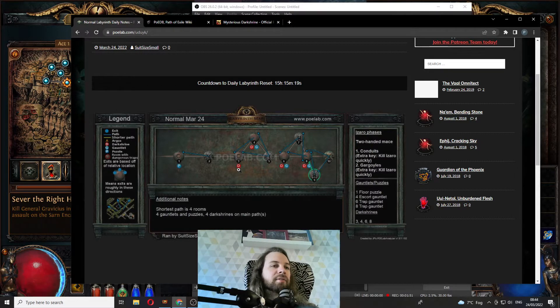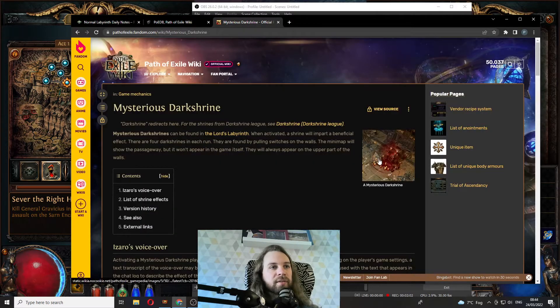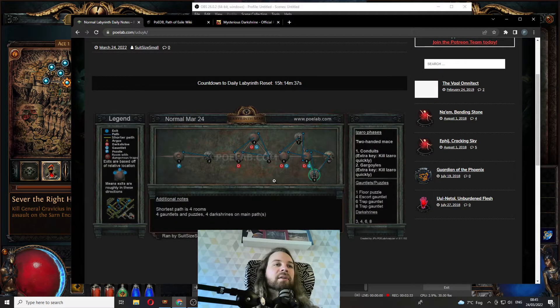Any room marked with a D is a room that has a dark shrine in it, and the dark shrine gives you a variety of powerful buffs. When you're in one of these areas, you're going to be looking for one of these — they're behind walls. You'll go along the wall and see a switch, and if you look on your map there's a passage there. Click the switch and there will be a passage to one of these shrines. They can give you bonuses like extra defense, your hits are always crit, immune to bleed, or the traps aren't functioning for Izaro in his final stage.